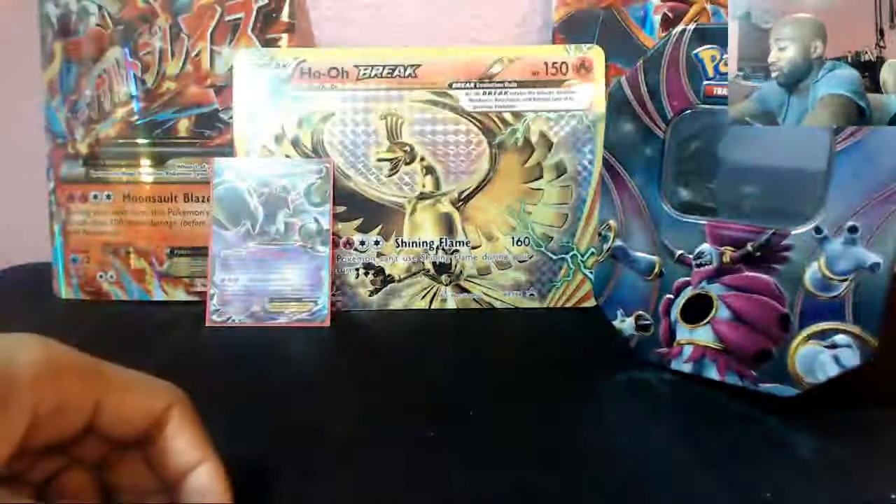What packs do we get? We got Ancient Origins, Ancient Origins! Roaring Skies! And Primal Clash! I want to do Primal Clash first, and Roaring Skies last! Let's do Primal Clash first! Let's see what we're gonna get in this bad boy here!